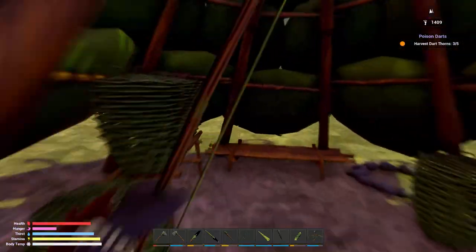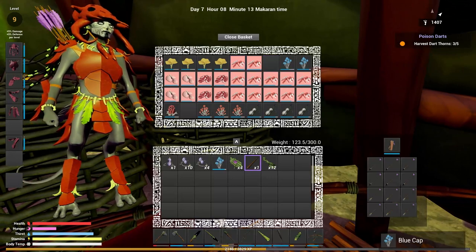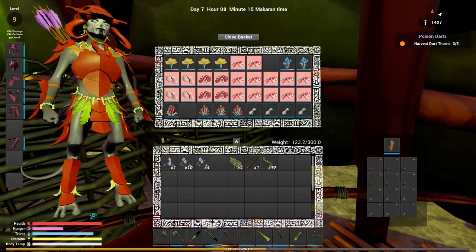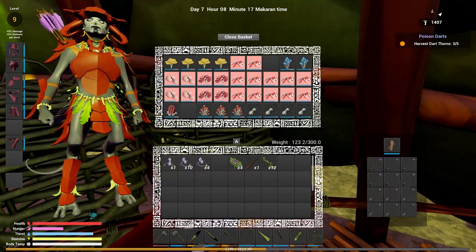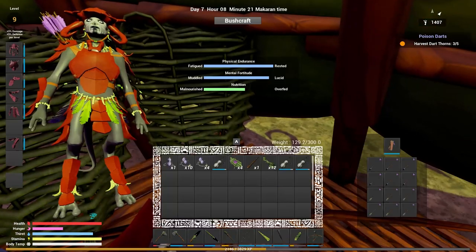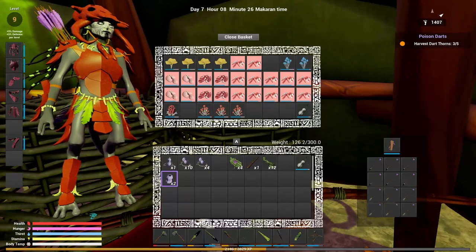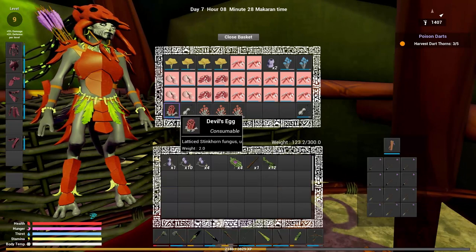I'll go ahead and have a blue cap. Let's eat that. We can see our arrows. We have some gourds - we'll go ahead and eat those. Let's go ahead and put these in here; I'm not going to be using those for now.